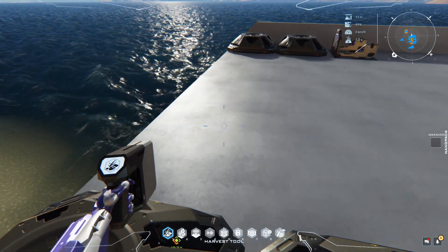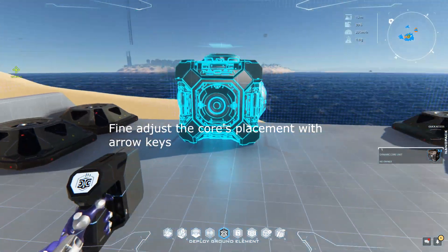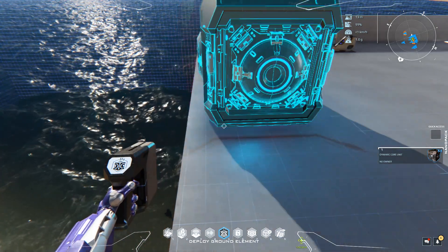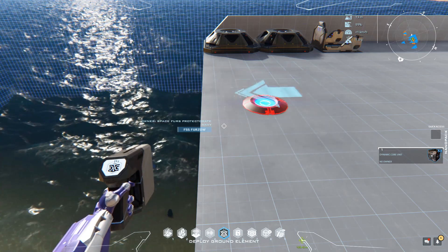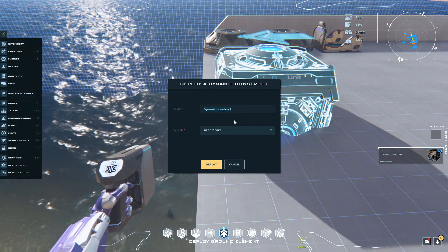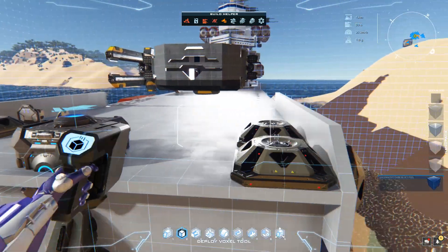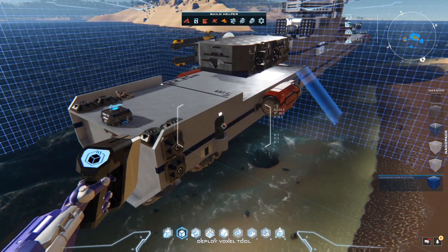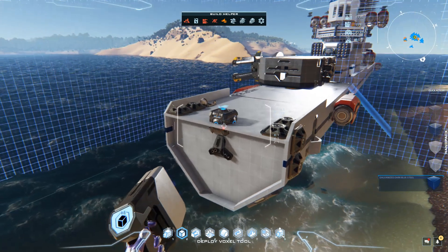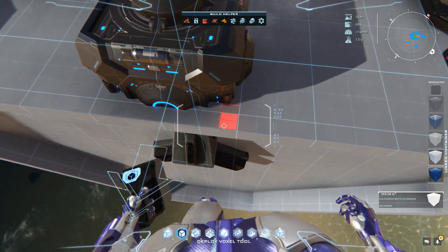For the extension, you need to deploy a dynamic core that is at least one core size smaller than the mother core, otherwise you won't be able to do it. I usually put it much deeper in the ship, but for this demonstration I'm putting it up here so you can see more easily. As you can see, you don't get the whole size of the core — it's kind of in half. So if you put an M core on an L core, you're only gonna get like a 32 meter extension instead of the full 64 meters.